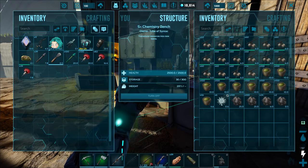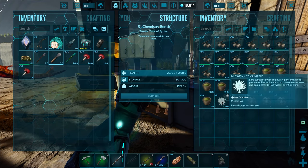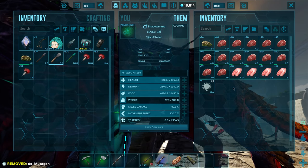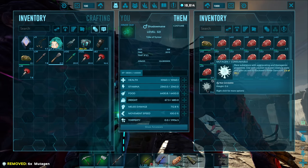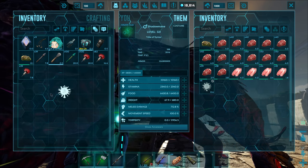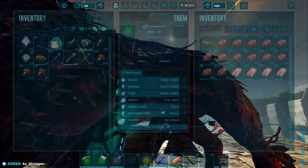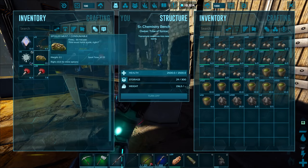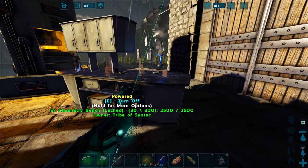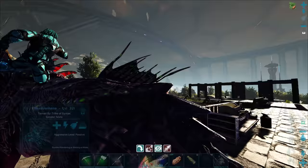By the way, I did go ahead and turn all our mutagel into mutagen, but I could only craft six — one lot per 800 mutagel. Unfortunately, to boost creatures like the Shadowmane you're going to need 95 of it. That's a lot of mutagel we're going to need to collect, or just go straight for mutagen down in the dangerous depths of Rockwell's butthole. But that's not what we're doing today.